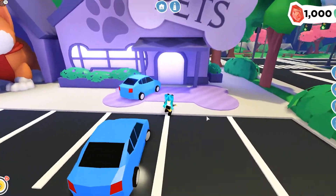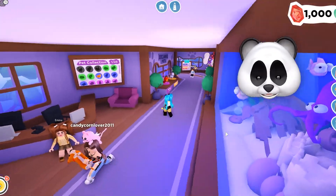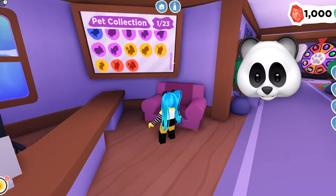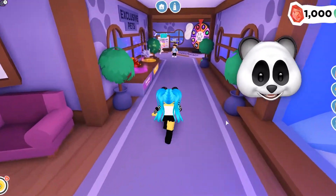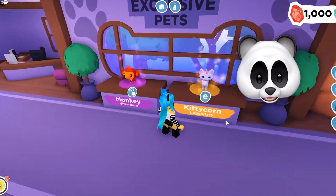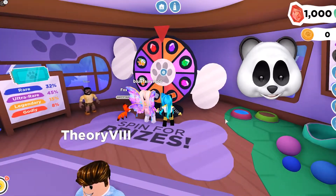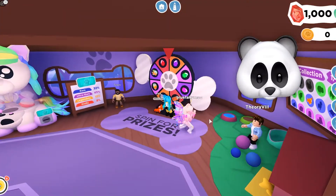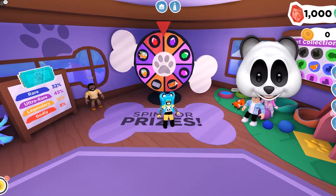I'm going to go ahead and go to the pet store, and this is where you can get all sorts of pets. If you look here, there is the pet collection board. I have the corgi that you can get from the beta. We're going to see what we can get with these coins — we just joined today so we got 1,000 coins. There is also a spinning wheel over here that you can spin for prizes each day. I tried to click it, but it doesn't look like it's working right now. Maybe that is a bug they need to fix, but hopefully it ends up working soon because I want to win some prizes.